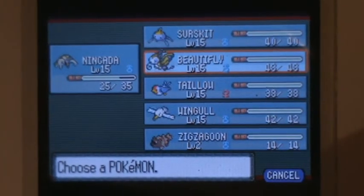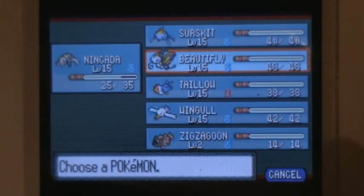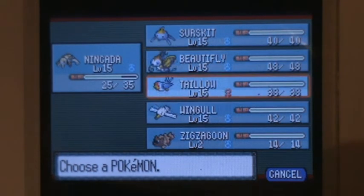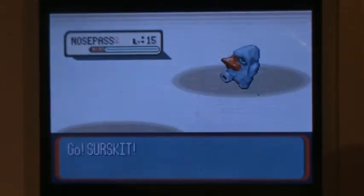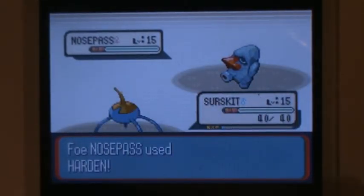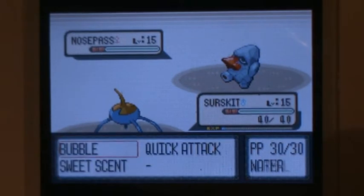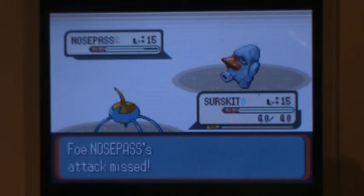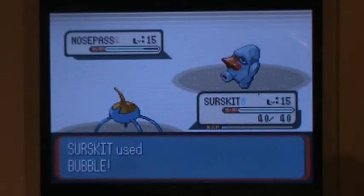If you are having a lot of trouble, you could have Beautifly use Poison Sting to poison it, but you shouldn't be having trouble — it's the first gym leader. In Emerald, she has three Pokemon: two Geodudes and a Nosepass, so that really serves as more experience for Wingull, or Beautifly, if your Beautifly can actually one-shot them.